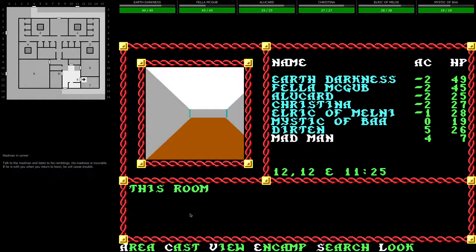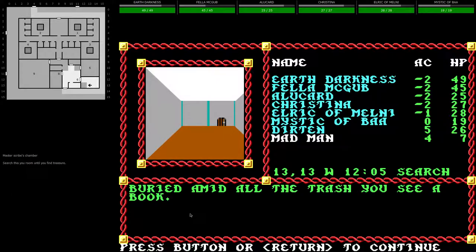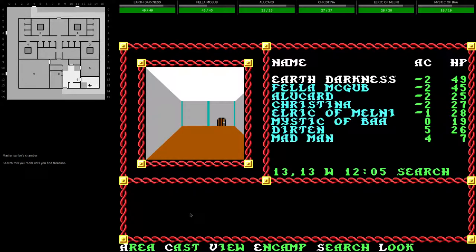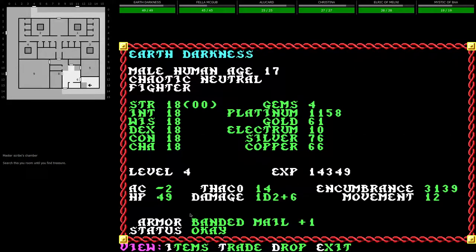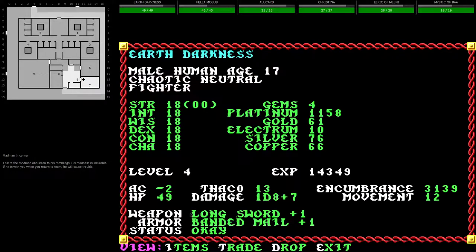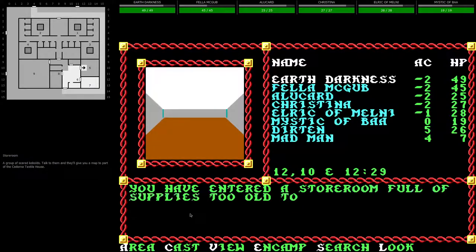I should have gone through the door he was guarding. This room was once a study, now a shattered ruin — we'll search it. Buried amid all the trash, you see a book. We take it, making sure Earth Darkness gets it. Lots of experience, and a manual. Earth Darkness reads it — and it just disappeared. Maybe I should have just taken it back and got a reward. I didn't expect the book would disappear when you read it.